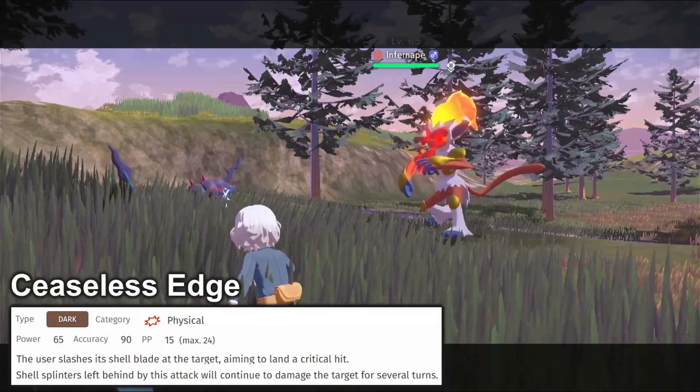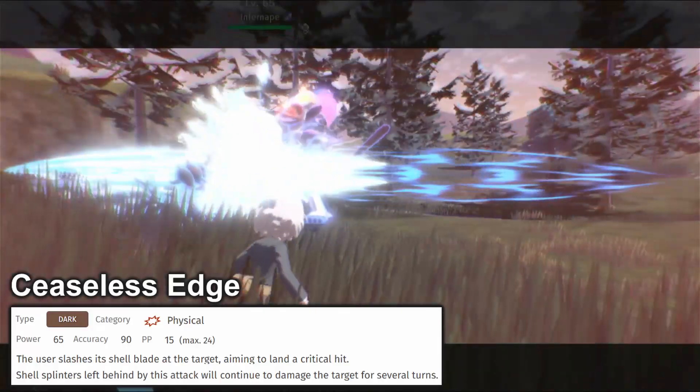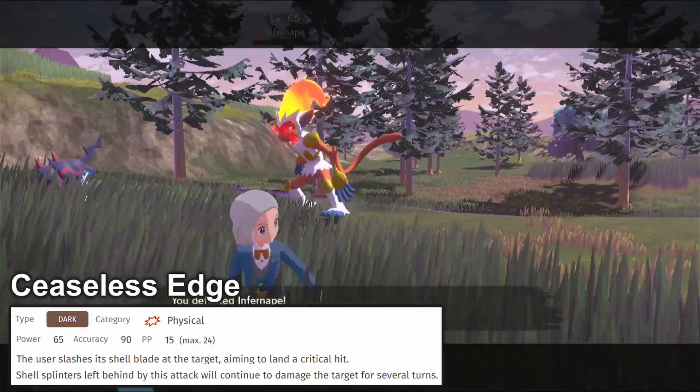It has a high critical hit rate, so you give it a Scope Lens and 50% of the time you're critting every time. And we all remember how annoying Togekiss and Urshifu were.